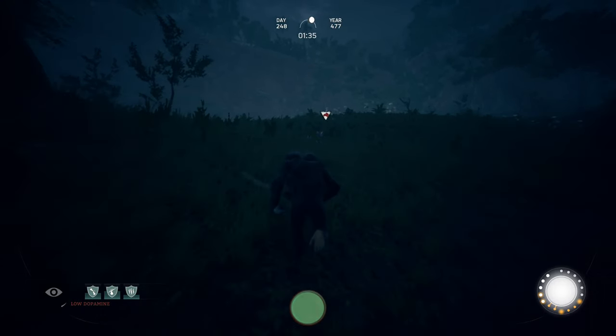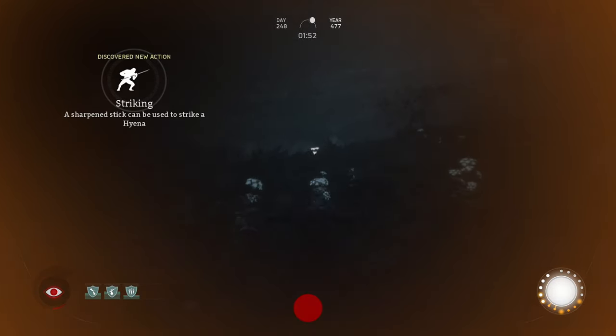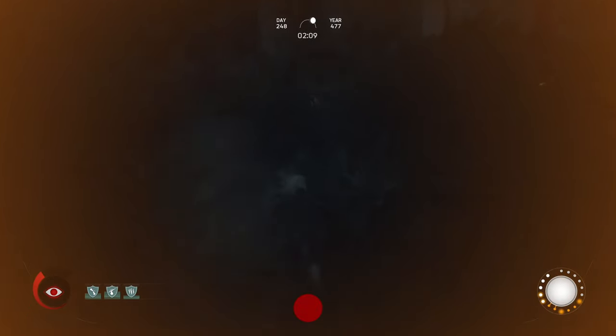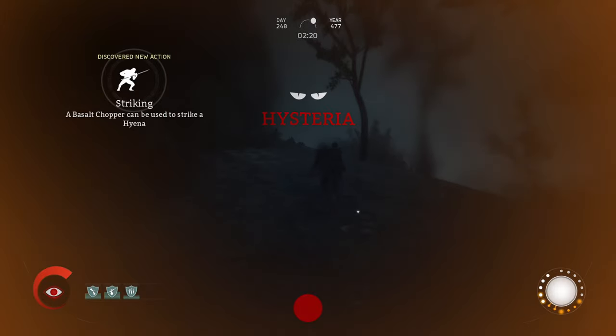Next, let's talk about hysteria — I can't express how important this trick is, especially if you like to travel alone. At the bottom left corner of the screen you have a white bar. If you're dodging enemies, that white bar will start to disappear and a red bar will slowly fill up. Once that red bar goes all the way full, you'll go into hysteria and automatically teleport back to your settlement. I completed the game and didn't see any negative effects from it, so use it as much as you want.